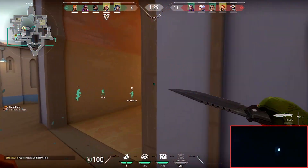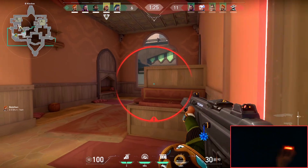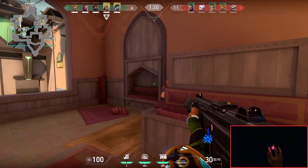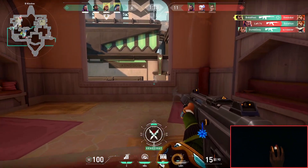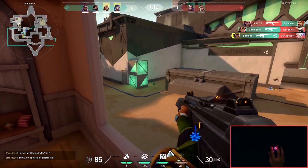Right after I got Brimstone ulted, I peeked out and just like that, I was able to easily find Brimstone hiding on the other side of the box. From there, I saw Jet moving some CT. Instead of crouch-spraying, I should have stood up and not crouched, but it's all good because I still ended up killing Jet.